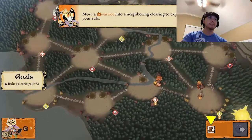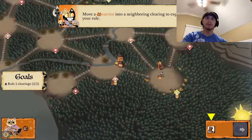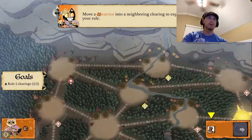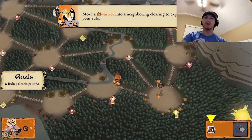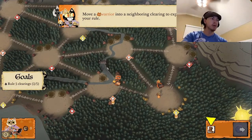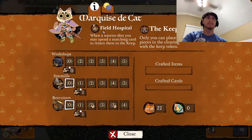I'll show you the board real quick. This is the woodland; we're starting in this corner. Down here in this right corner are the activities we can do. For this specific faction, we click on the bottom left here — this is their information. They have two abilities: Field Hospital and the Keep. The Field Hospital lets you take warriors that die and put them back on the board, and the Keep is a special token that means you can only put pieces in that area.